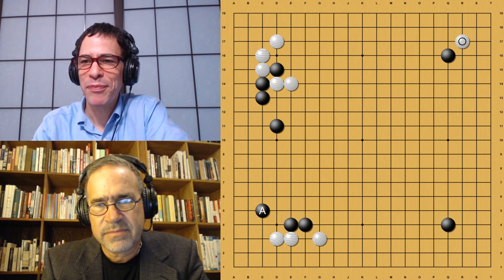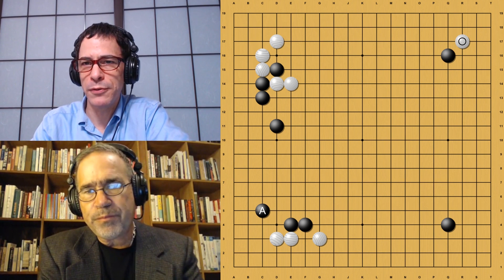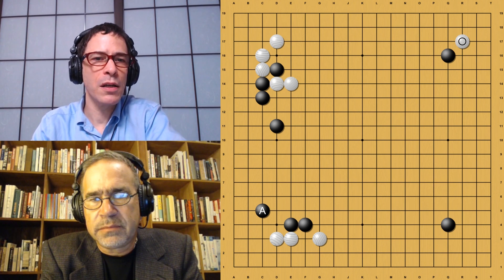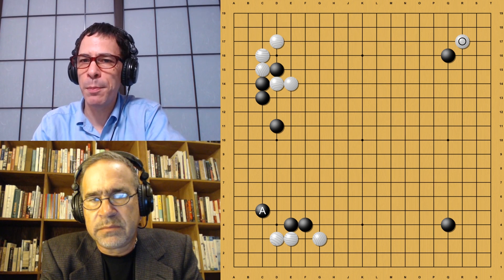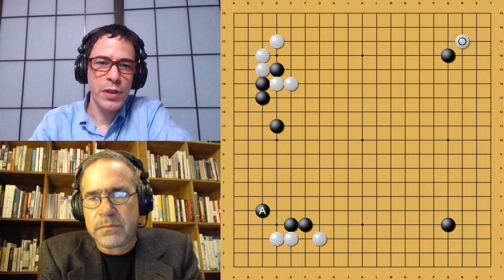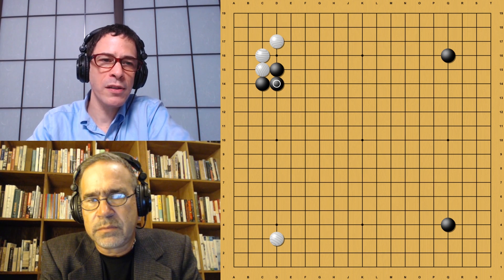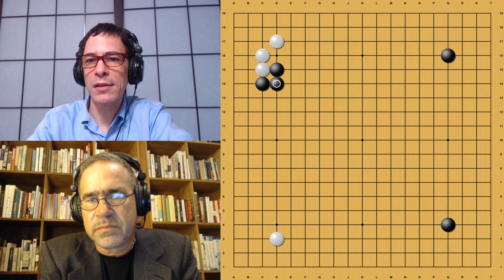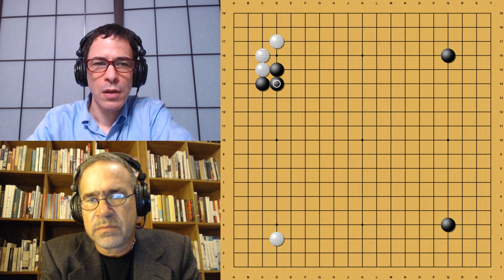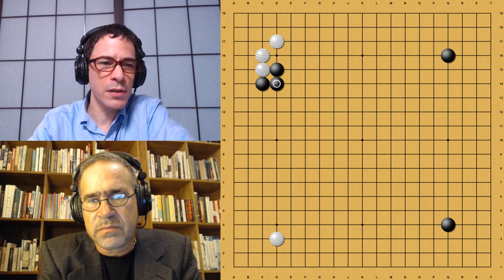And then of course, the 3-3 invasion, which is sort of the trademark of AlphaGo. The idea here is that the cut in the upper left that White played is a really big move, so AlphaGo doesn't like to allow White to play that cut. Once White has played that cut, the assumption is that White is feeling good about the game. Black's territory on the left side is not complete — there's a potential for White to invade. So it's very rare to see Black play that Kakari. Fanhui had a really neat answer to why it plays the solid connection now.